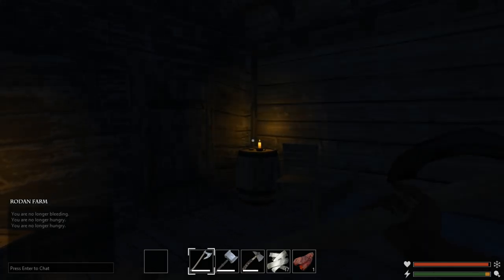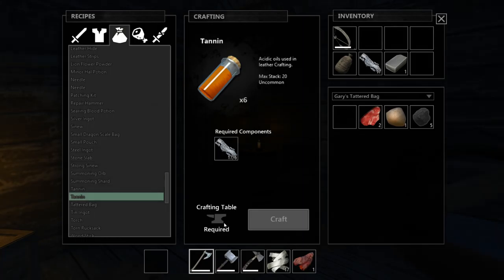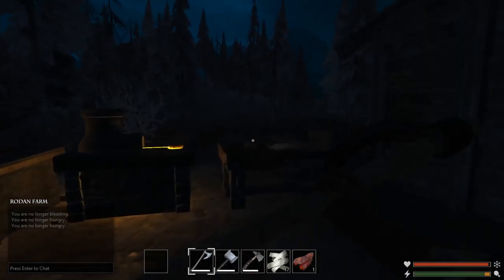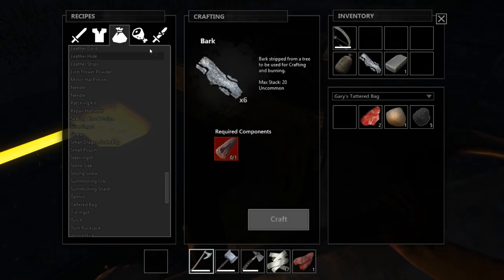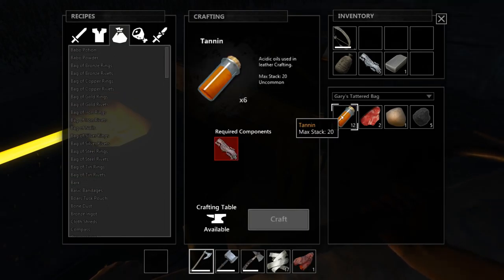I know y'all were probably getting frustrated with me last time because there was a recipe for tannin that I didn't even bother to look at — and it's made with Bork. I totally missed that. I gotta figure out why I can't make it though. It's a crafting table that's required. I'm recording this in bulk before I leave the pack, so there's a lot of things I'm doing here that you're probably commenting on that I can't really follow through with. Let's see — tannin. There it is. Bam, we got 12 tannin!